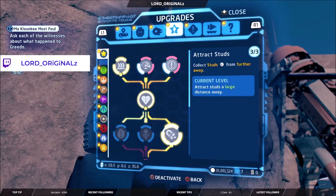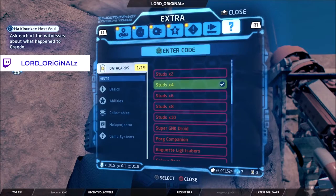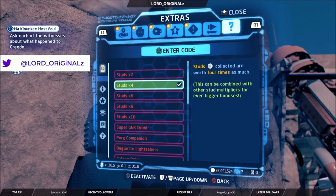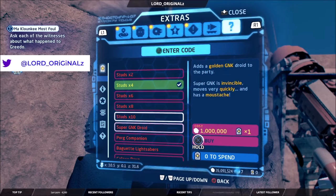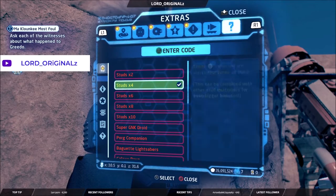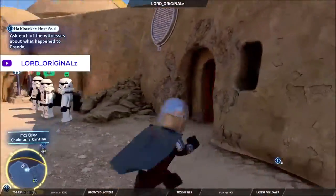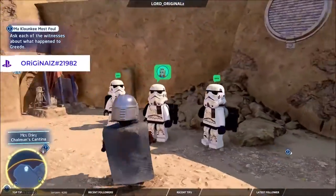Once you have that done, I also have an upgrade that magnetizes or attracts studs to me. I have 4x studs on as well — if you go over to the extras you can see the 4x stud multiplier. You can get other multipliers too, but you need data cards for those. Right now I'm at around 26 million.